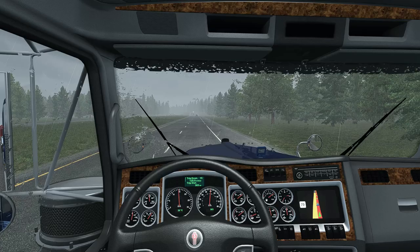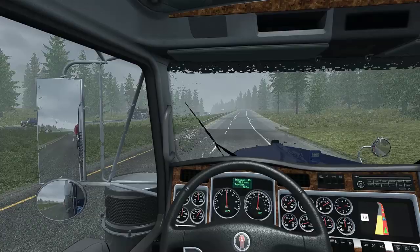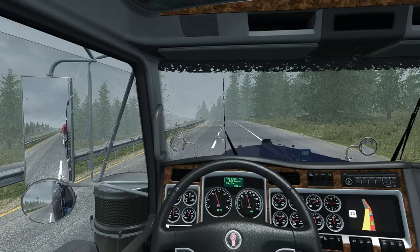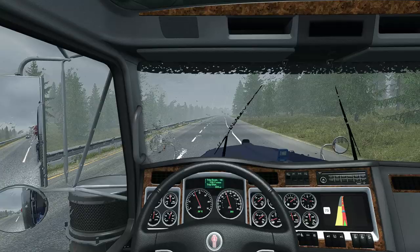On this map combo we have the maps I feel are necessary to ensure we have as big a map as possible for ATS - hence the name 'big map combo'. It has nothing to do with the number of map mods we're using; it has to do with the number of kilometers we're able to haul on this combo. All of them are here and there shouldn't be any broken roads anywhere. If there is, please let me know in the comments. I haven't found any issues and I've been hauling quite a lot on this combo.